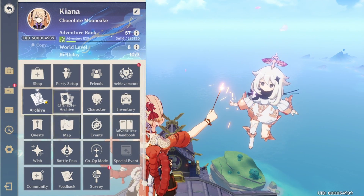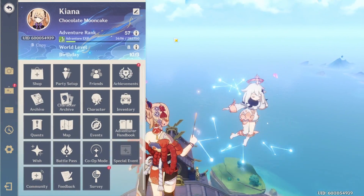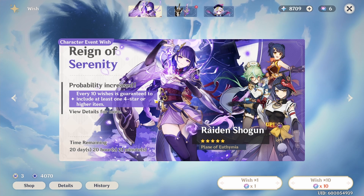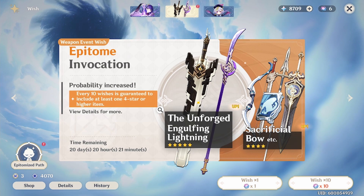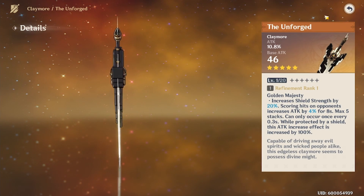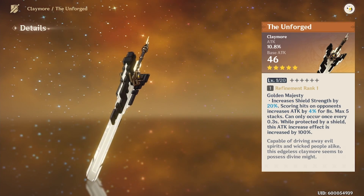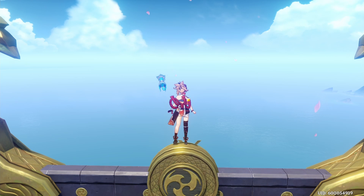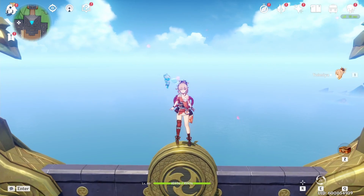In this update, the top-up bonuses have been resetting so I can top up again. I'll not only roll for Raiden Shogun but also for the Engulfing Lightning weapon. It would be nice to have the Unforged but people say it's not great — it's more for Noelle since it increases shield strength. The most useless weapon in the game so far is one that increases shield strength for catalyst users, and barely any catalyst users create shields.